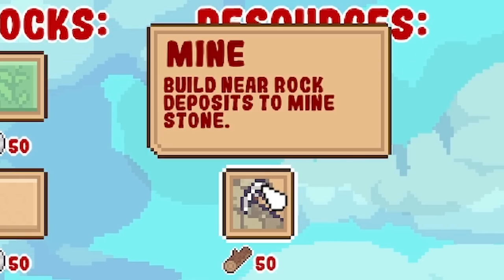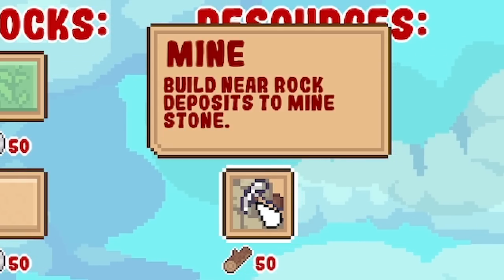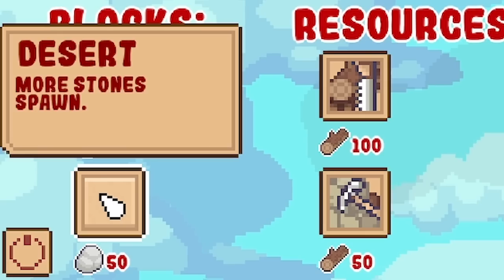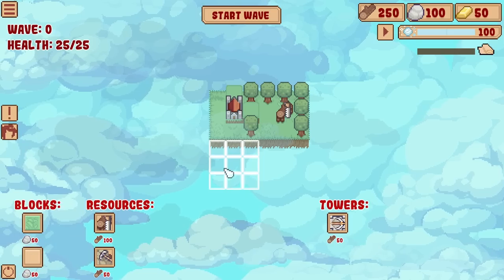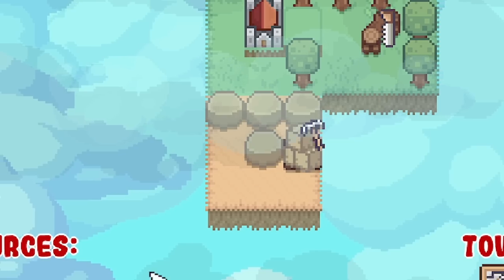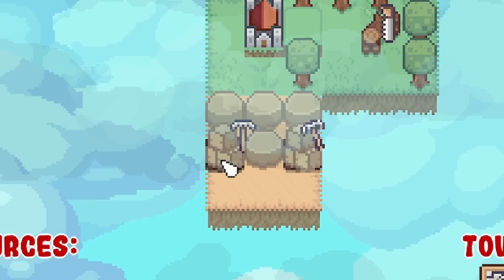You'll see below the sawmill - if I spend 50 wood, I can get a mine, which gives us rock. But obviously there's no rock here, so that's where we need to buy some desert biome. We'll grab a desert, shove it there - and look, there's rocks. So we'll build one mine there for plus three, another one next to it for plus three.